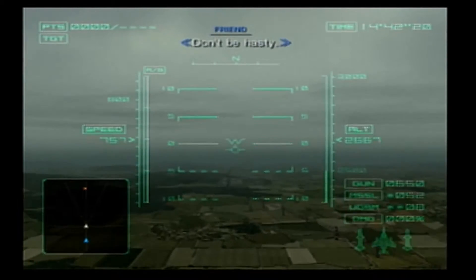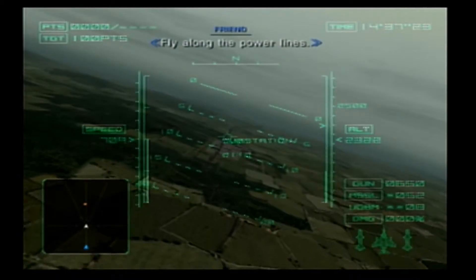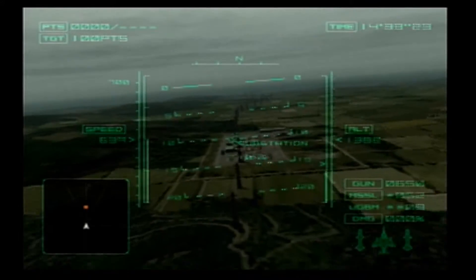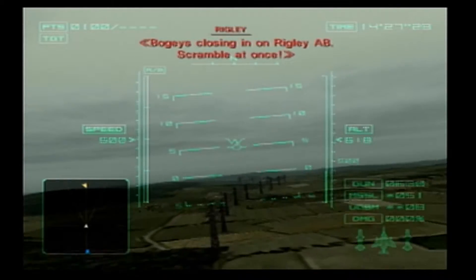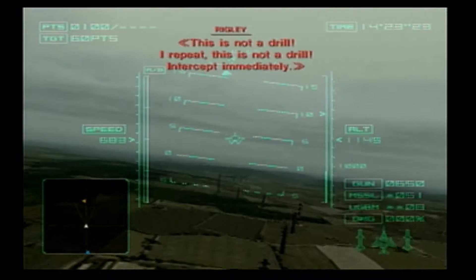Don't be hasty. I'm going to blow up the substation. Mogeys, just proceed as usual. Mogeys 1 passing over substation. Mogeys closing in on Wrigley AB. Scramble at once — this is not a drill.